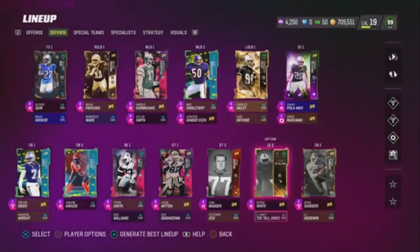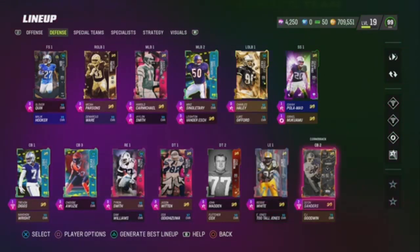And then we got Ed Too Tall Jones — he's here for the Kims, he doesn't play that much sadly. I wish somebody would have made Ed Too Tall Jones a safety or something, bro — he would have went crazy. And give him some zone KOs or man KOs, whatever.